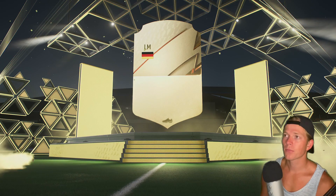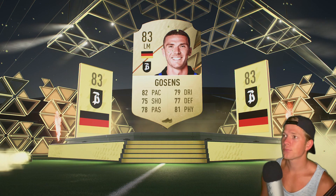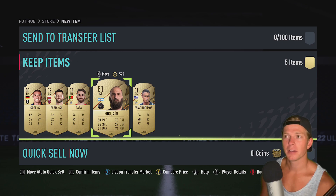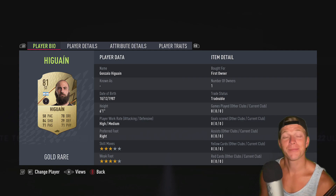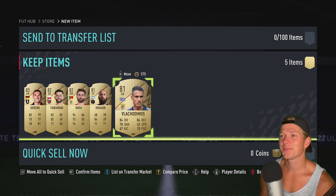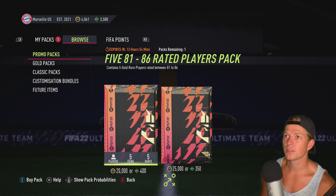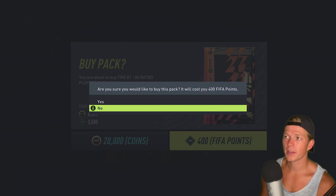83 overall left mid. Heguain — okay, I mean, five years too late on this guy but hey, at least we got him. We got a right mid as well, so getting a bit stronger on the midfield positioning. I'll take that. We'll go ahead and snag our last pack here.